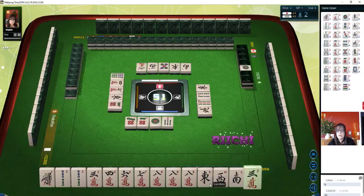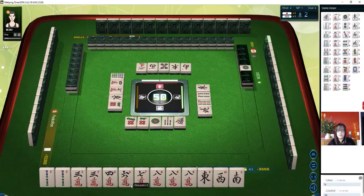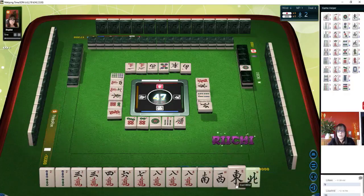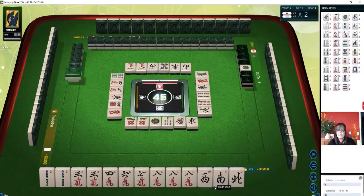Six dots — the east is out. Let's get rid of the one bamboo. So we now have a pair of three cracks. I think this east can go. Red dragon — there are three out. One is out. There's a north — they're out though. Our seat is west, so let's keep that as long as we can. If we can pair up and pawn, that will be a yaku — it's called yakuhai.